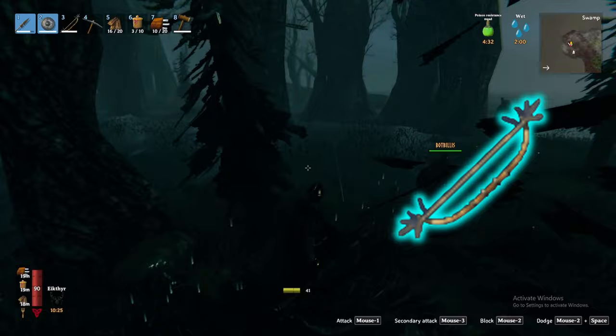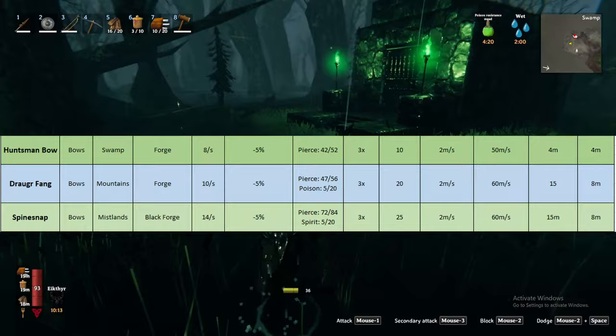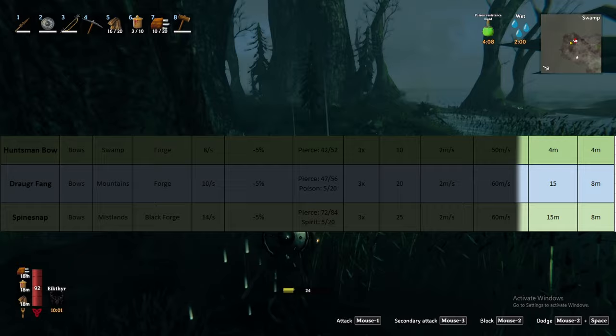Let me explain. While doing less damage than late game bows like the draugr fang and spine snap, the Huntsman bow has a much lower stamina cost of 8 stamina per second compared to 10 and 14 from the draugr fang and spine snap. Where the Huntsman truly shines is its attack and hit radius being 4 meters compared to 15 and 8 on the other two bows. This means using this bow does not draw the attention of other creatures as easily, enabling you to isolate enemies with ease.